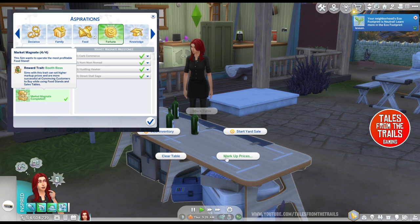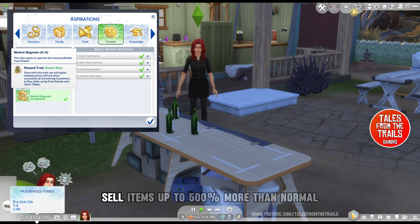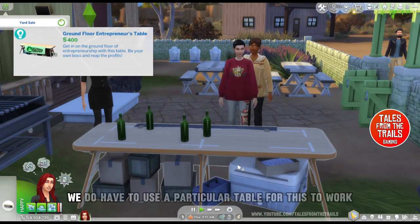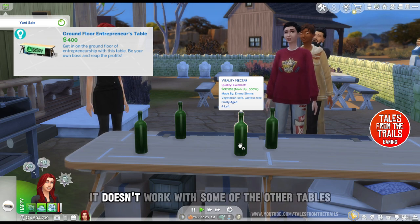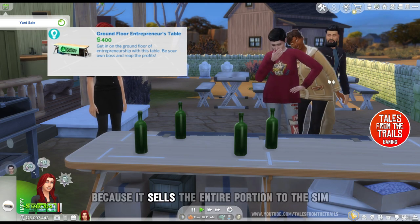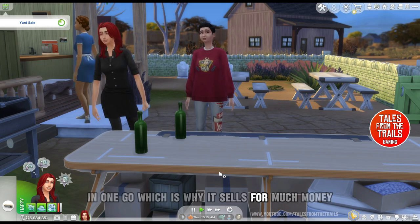Make sure your sim has the Market Magnet trait — this means you can sell items for up to 500% more than normal. We do have to use the Ground Floor Entrepreneurs Table for this to work; it doesn't work with some other tables, but it definitely works with this one because it sells the entire portion to the sim in one go, which is why it sells for so much money.